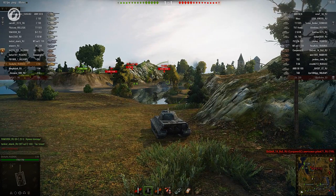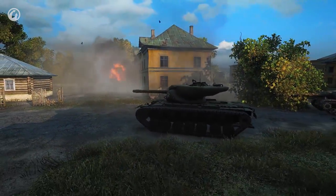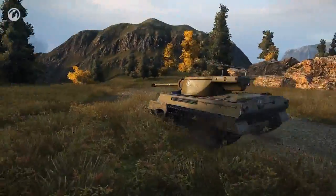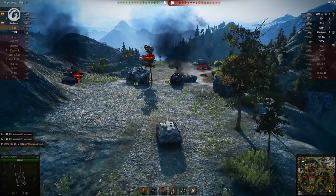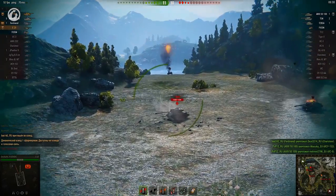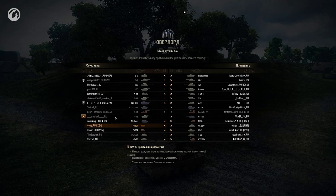Now we come to dynamic platoons. In general, this is the same squad of two or three players, but it is formed differently. Imagine that you're fighting a battle — only two allies are left and superior enemy forces are coming. In most situations, this means a defeat. But now you'll be able to unite your efforts in a platoon, start communicating with voice chat, coordinate your actions, and crush the more numerous but disorganized enemy forces. Of course, it's not necessary to wait for such critical situations. You can platoon up with other players right away. This is especially effective if you fight on one particular flank or play one vehicle type.